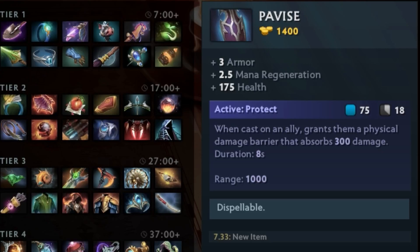What's going on gamers, it's Phil Edge here from Beneath the Veil and welcome back to the channel. Today I wanted to do a quick overview of the new item Pavise, which was released in patch 7.33.